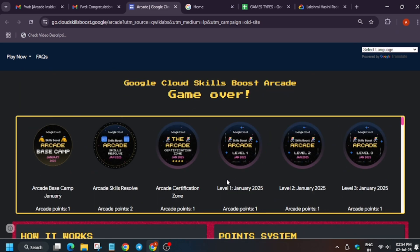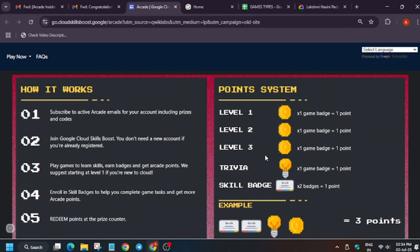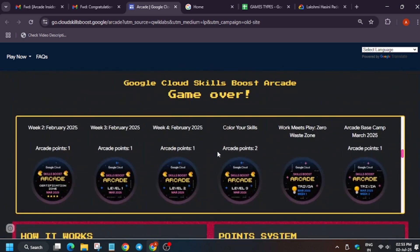All the games are listed here. The basic formula for counting points uses the point system: Level 1, 2, and 3, trivia badges, skill badges, and some special games were also running. You need to understand Work Meet Play and also one special game worth 2 points. I have carried a sample profile to help you count the points.